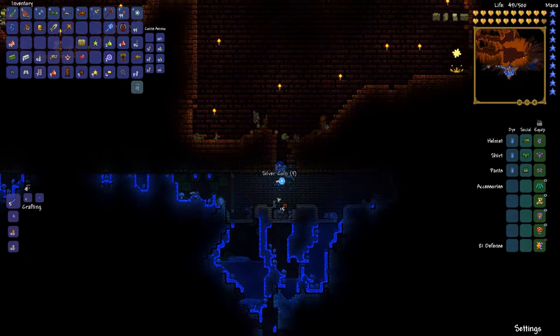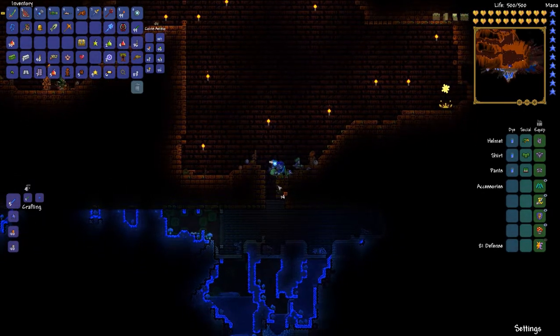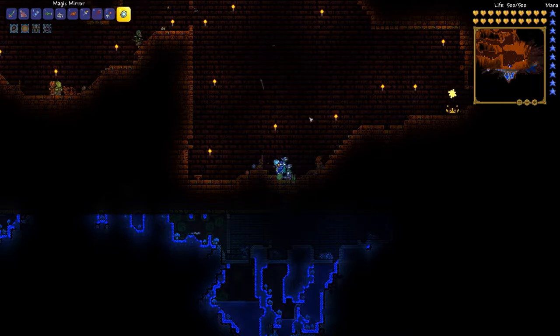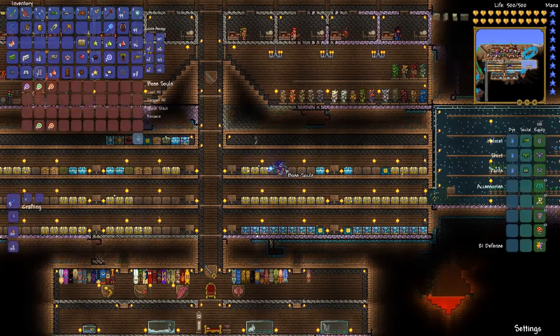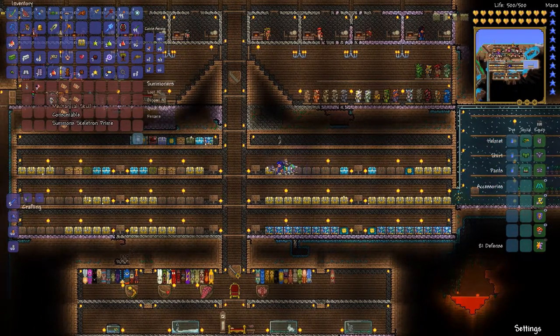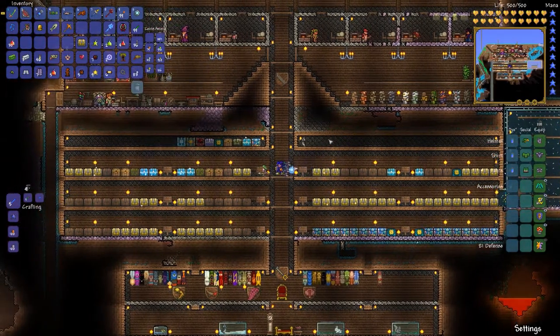For now, I'm just going to head to the dungeon so that I can unlock the jungle temple key mold chest thing. Let's check out our souls, because do we have all the souls that we need? We're missing some souls of might. We'll have to wait on that then, because I don't want to go and get a soul of might right now.